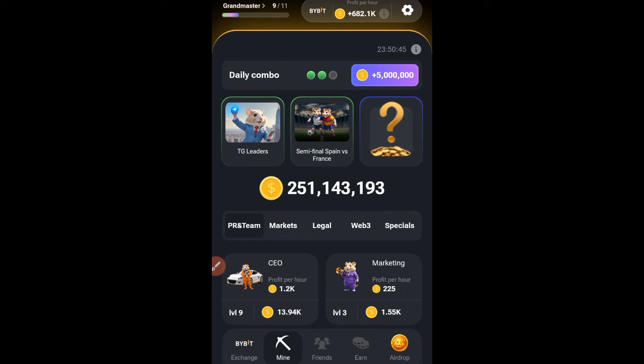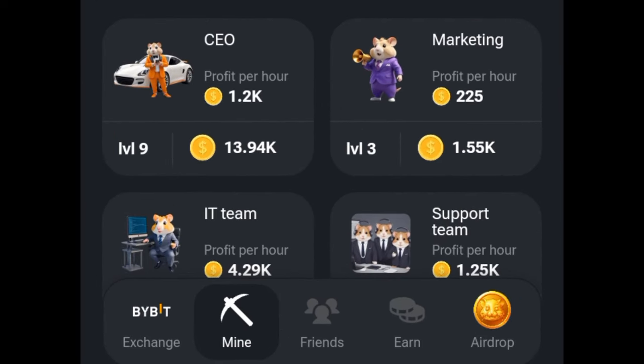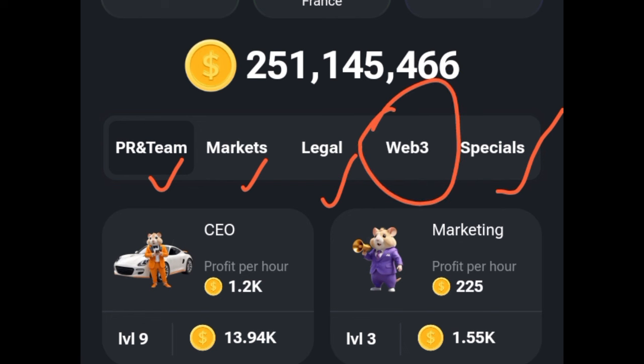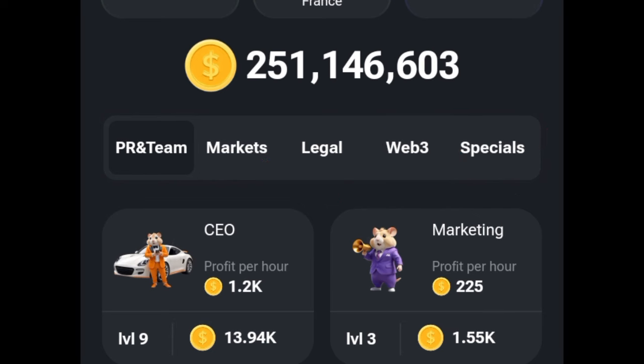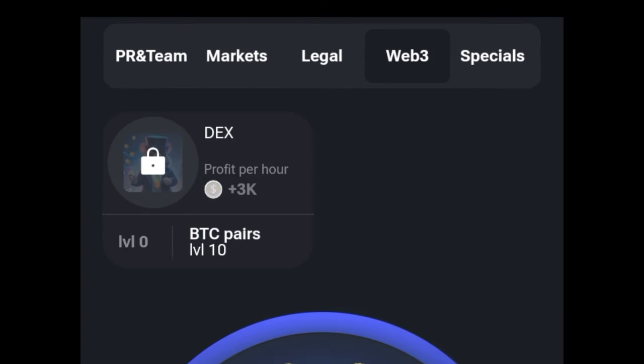If you come in here to the mine option, you'll see initially we had the PR arrow and team, the market, the ledger, and then the special. But as of today they just added one, and you will find it on the Web3 tab — one of the combos which I have not actually claimed. I just made this video to show you how to go about that.